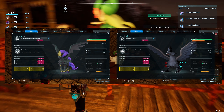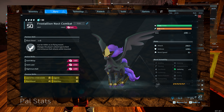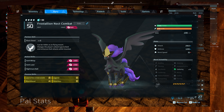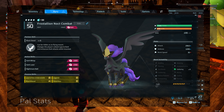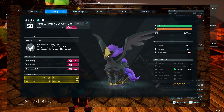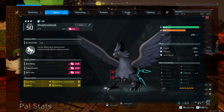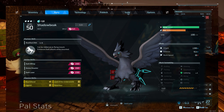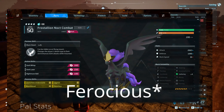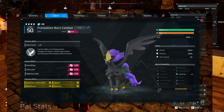First of all, let's have a look at the stats of those guys. As you can see, the Frostallion Noct is level 50 with full stars and his attack is 2063. Now this Shadow Beak is also level 50, maxed attack, and he has the same skills: Muscle Head, Lord of the Underworld, Legend, and Furious.